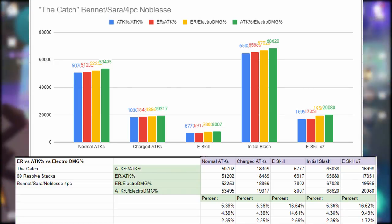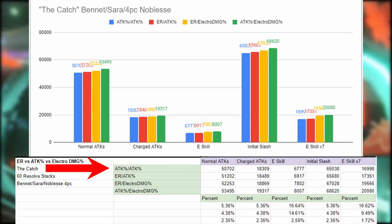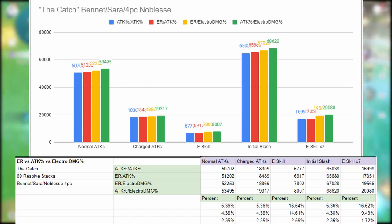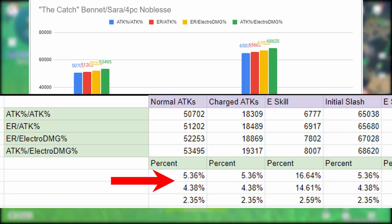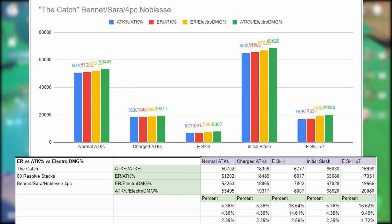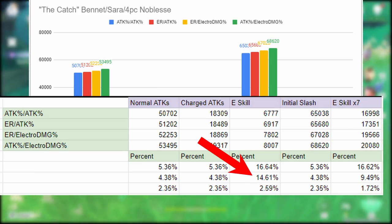Next, adding Bennett, Sara, and the four-piece Noblesse bonus — giving 20% extra attack — changes things a ton. Double attack percent is now the lowest performing combination, and the best is attack percent with electro damage bonus. Even though double attack percent is the lowest, the damage difference is only about 5%, so your substats could make that up with better crit stats. However, looking at E skill damage there is a significant gap: double attack percent has a 16% damage difference, and energy recharge with attack percent has a 14.61% difference.